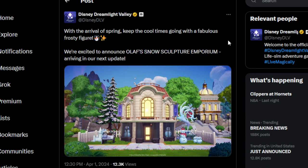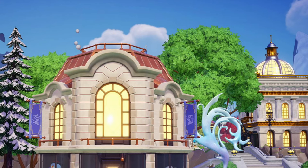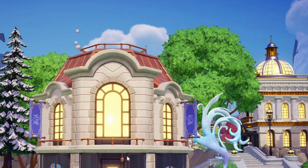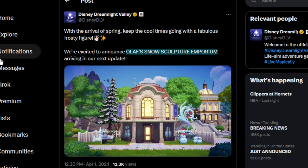So as you all know, today is April Fool's Day, but I do not believe they would go through the time to make this and hype everyone up only to disappoint us. So I'm thinking that their joke was the way they worded this, because they have it in all caps — they kind of worded it like it's 'Olaf's Snow Sculpture Emporium.' I don't think that's actually what it is. I do think this is a premium shop item that is coming to the game, kind of like Beast's greenhouse or something.